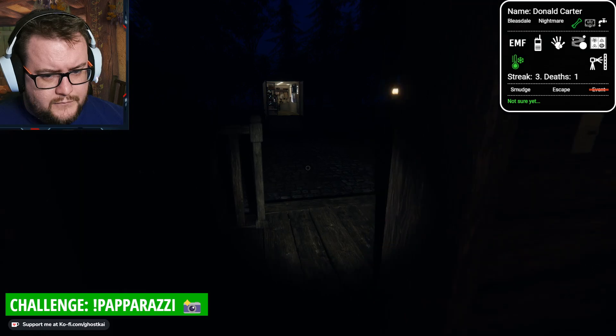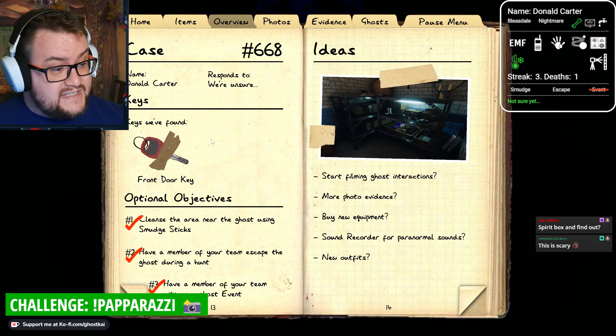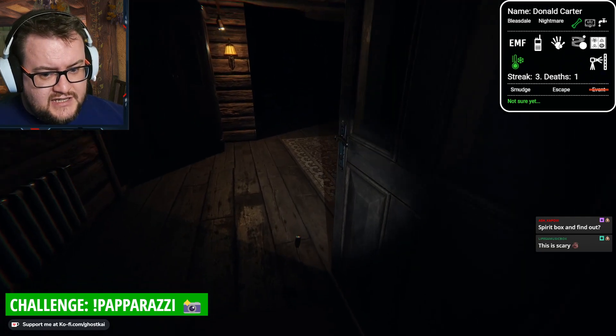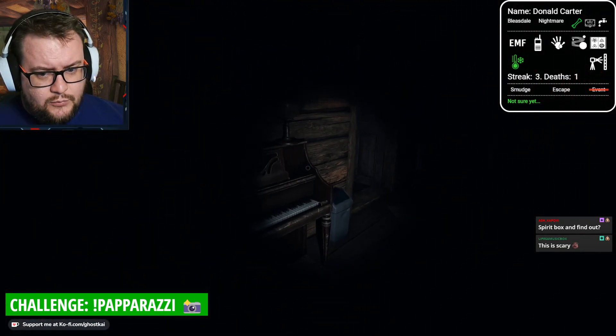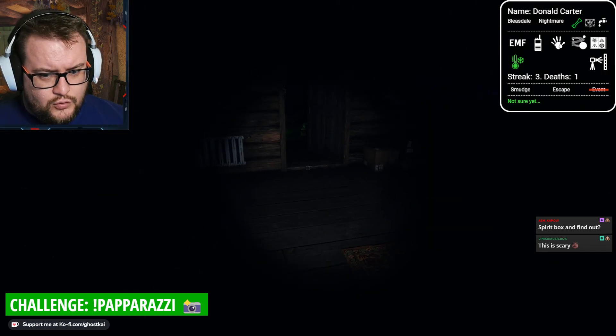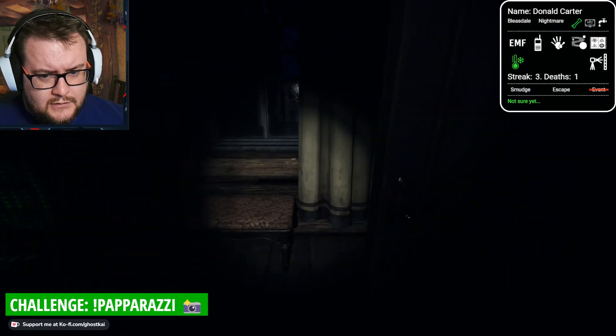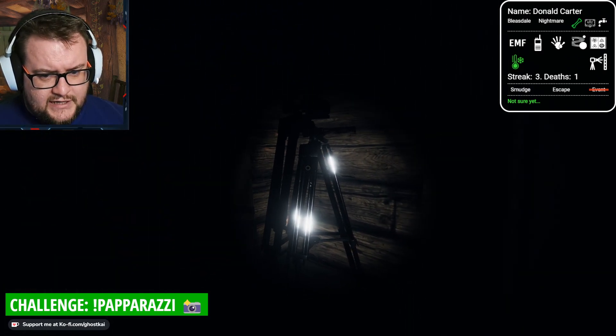Okay, I'm going to do that. Hopefully we'll get the objective. We did. We got the objective. So the ghost is currently down here. Can we quickly go for a spirit box? A cheeky spirit box. Or an EMF 5. I think those are the signs for a twins.